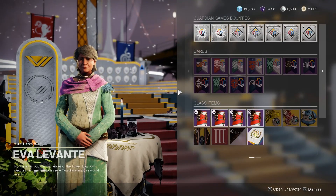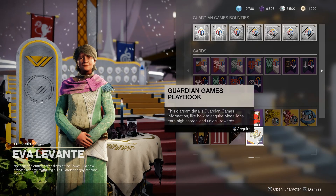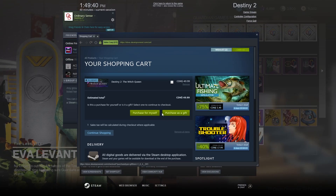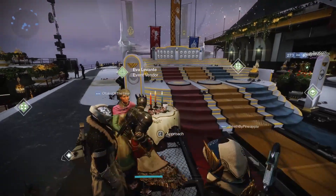I think this might be glitched right now. If you open up the menu, it's supposed to give you the Guardian Games playbook and tell you information like how to acquire medallions, earn high scores, and unlock medals. But when you click on it, it doesn't seem to say anything about how to earn laurels — and then it's trying to get me to buy Witch Queen even though I already have Witch Queen. That's really weird — they've never done that before.